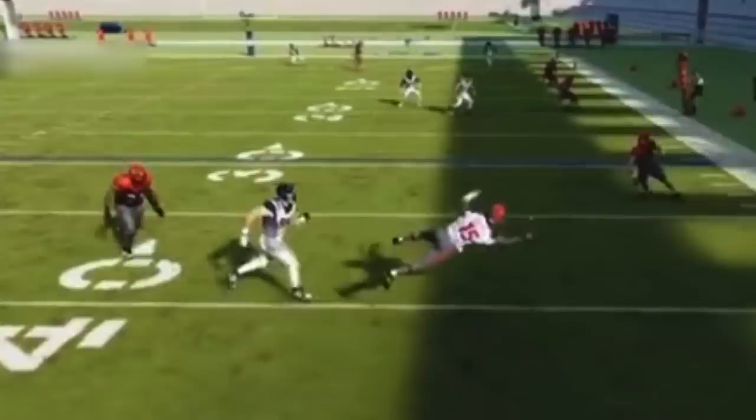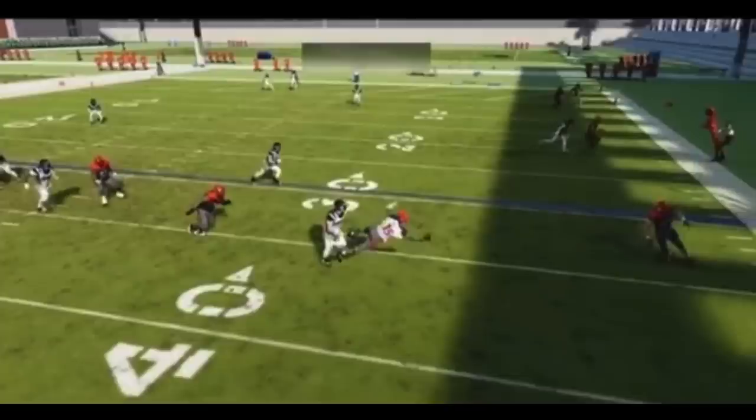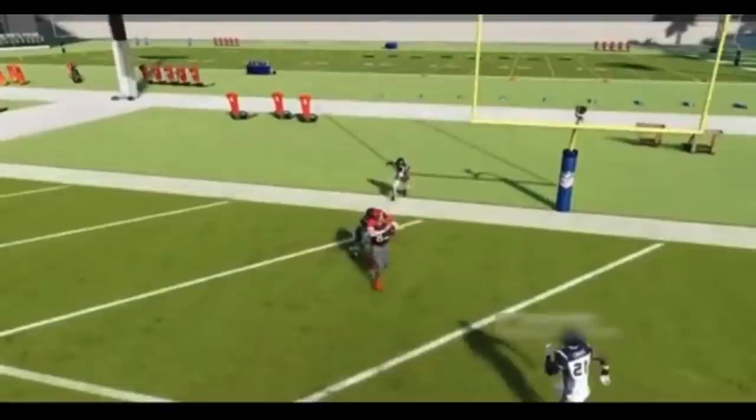From there you can trigger this mid-air throwing animation — not only downfield, but more importantly across the quarterback's body to receivers on the other side. If you play Madden from any standpoint, this should absolutely terrify you. It shows us yet again there are no checks and balances, no realism — animations control everything. Even when EA knows this, they put things in the game that users can exploit to show how broken it is.